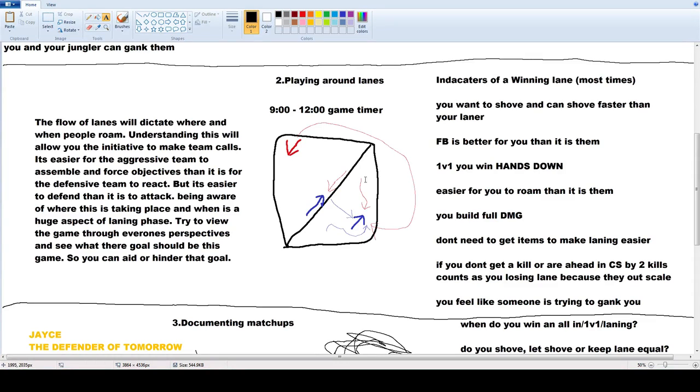It's easier for the aggressive team to assemble and force objectives than it is for the defensive team to react. If I want to force mid tower and we're all mid — if you didn't know we were going to be mid, you lose mid lane. You weren't able to defend it, you didn't get in position in time. But it's easier to defend than it is to attack — three people could defend four people from pushing a mid tower if the gold's even. You benefit because someone else is gaining more XP and more gold than the enemy team.